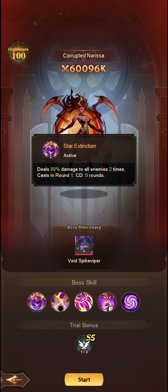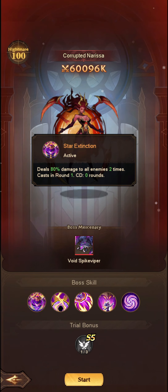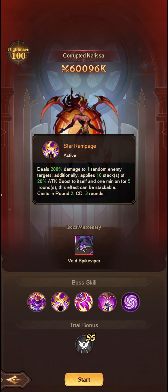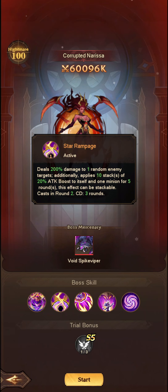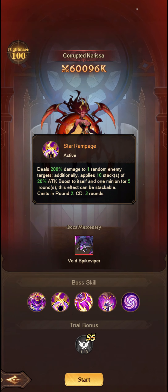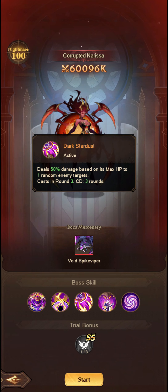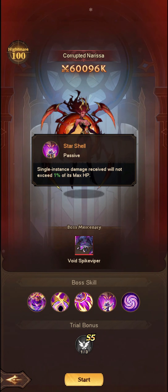Now the boss itself — this is Corrupted Nerissa — deals 80% damage to all enemies 2 times at cast in round 1, so a lot of damage going through, and deals 200% damage to one random enemy target. Additionally, it applies 10 stacks of 20% attack boost to its stealth and 1 minion for 5 rounds. This effect is stackable as well. It also deals 50% damage based on its max HP to one random enemy target.